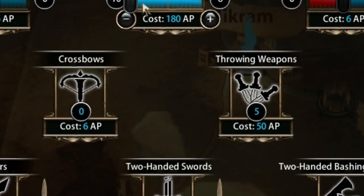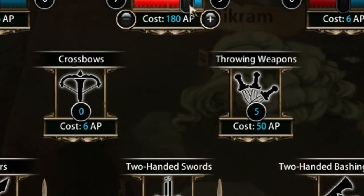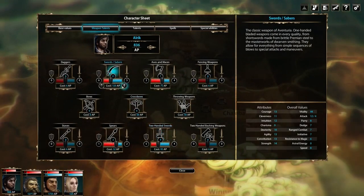Ranged weapons do not have sliders, since they cannot be used to parry. Especially at the beginning of the game, raising the weapon talents is a very efficient way to increase the chances of hitting and parrying with a low cost of adventure points.